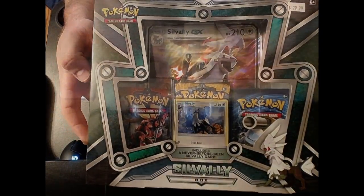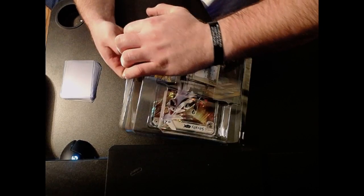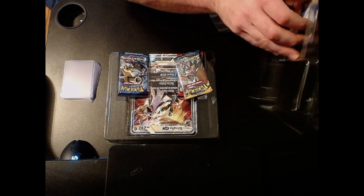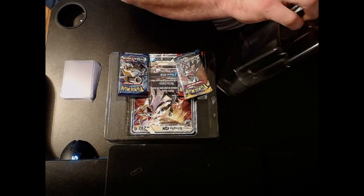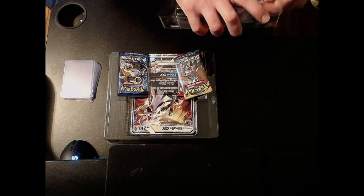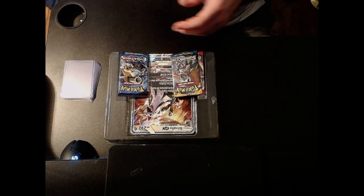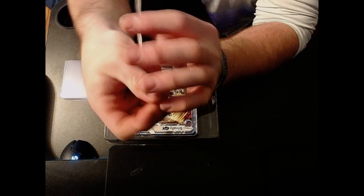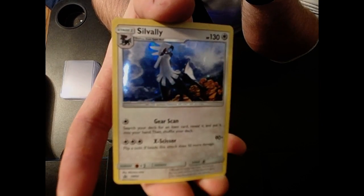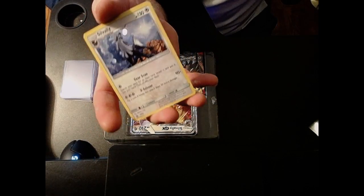What's going on guys, back with another video. We got a Savalee pack to open up here, let's see what we can get. Obviously it comes with a promo card, trying to get that out for you. The thing that really intrigued me about this is I saw there was an evolutions pack in here, so I'm hoping something good will come out of that. Here's the Savalee promo card you get with the pack — pretty nice looking card to be honest.